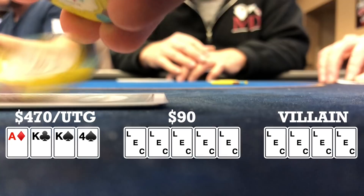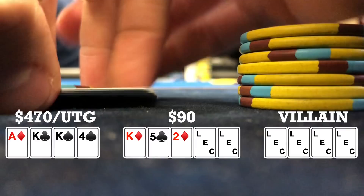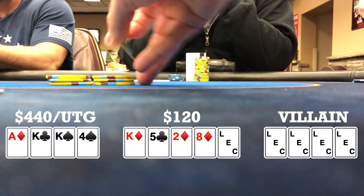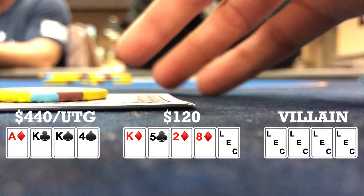Flop comes king, five, two with two diamonds. Because I'm first to act, I decide to check, hopefully go for a check-raise, but unfortunately everyone checks back. Still four ways to a turn. Turn brings an eight of diamonds, bringing in the front door flush. I decide to bet $30 instead of checking and then having to check-call maybe $50, $60, or even a full pot-size bet. I bet $30 and we get two callers.